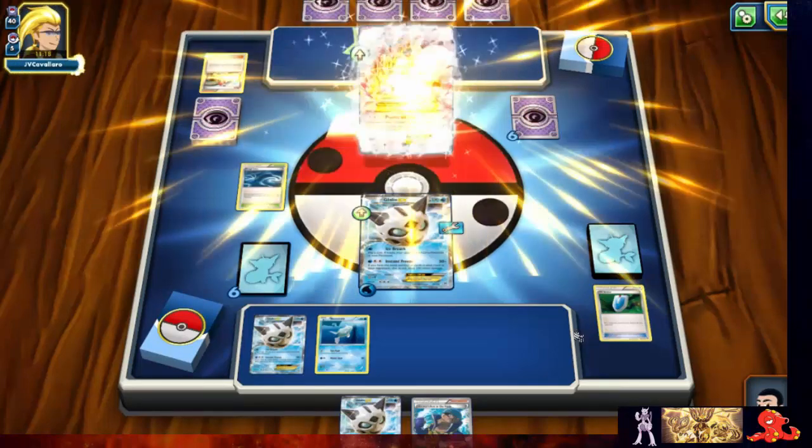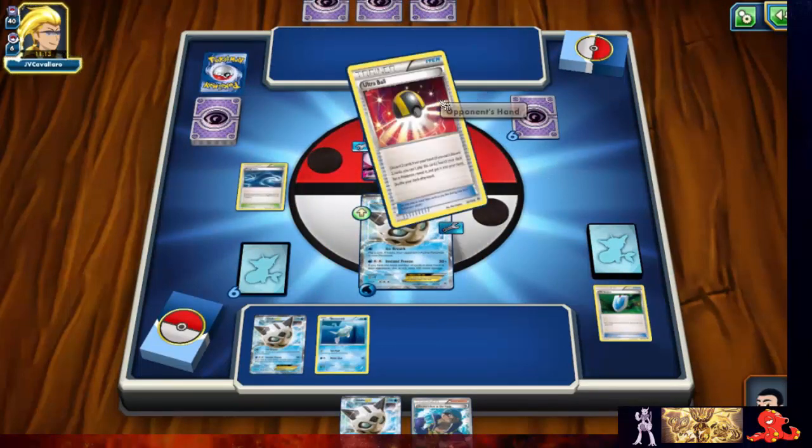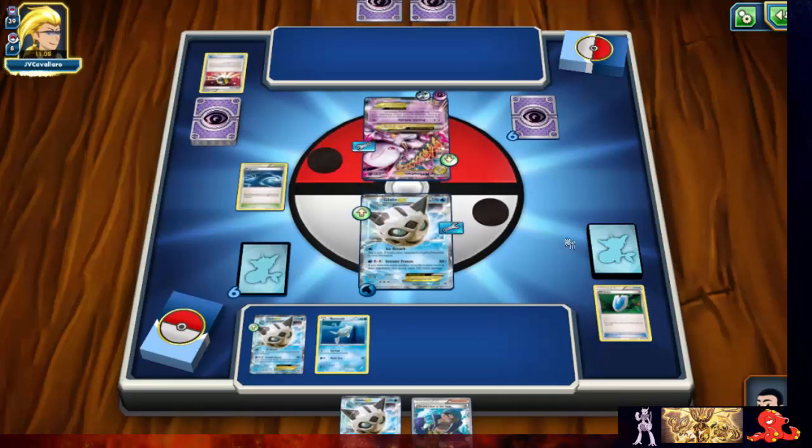We're currently in top-deck mode and he went Mega Mewtwo. He's definitely gonna hit us hard — must be searching for a Mega Turbo to get in a knockout. He got a Hoopa, so it's definitely getting stretched pretty far.